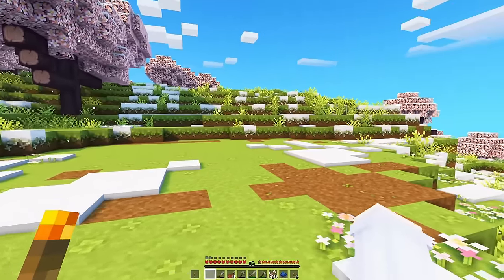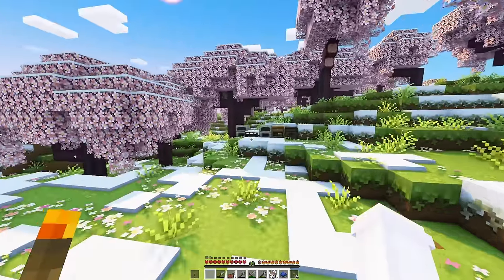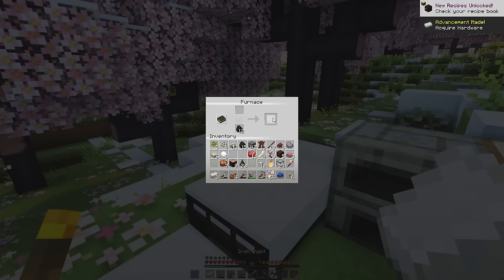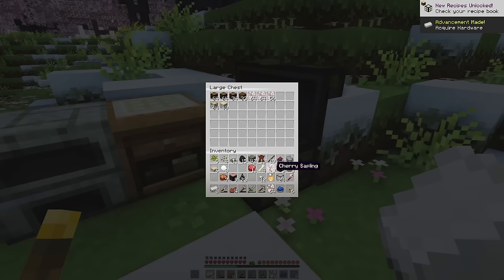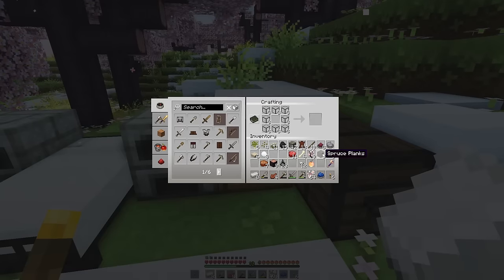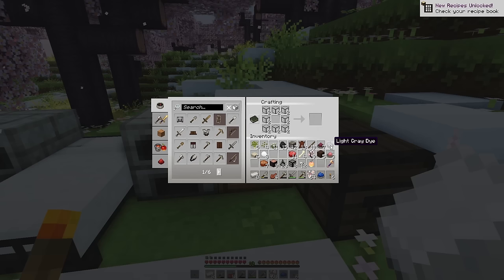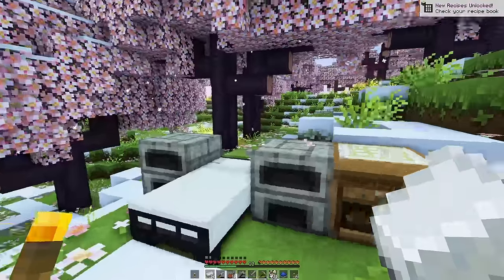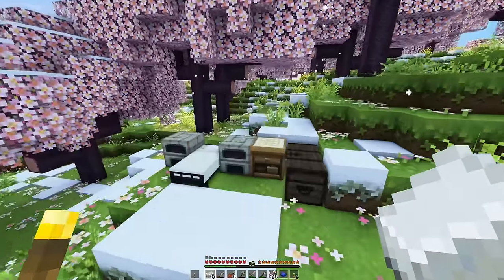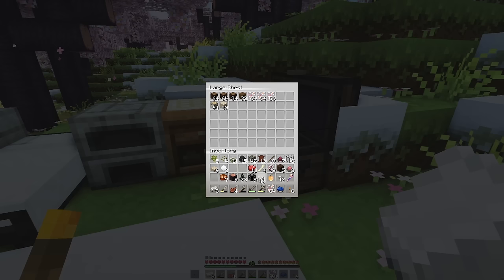I skipped over a little bit of that because it was boring. But this is how it's all looking. Let's check on our iron and our glass, and maybe we can dye the glass. So we want some magenta and some light grey — I think probably most of it light grey. It looks really cute though. I won't show you what it looks like put down yet, because we don't have silk touch to pick it back up.